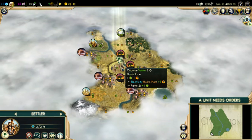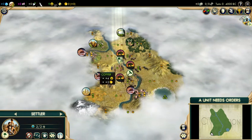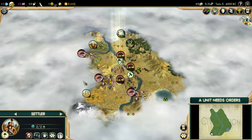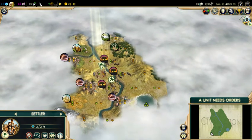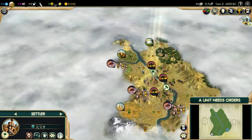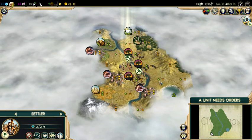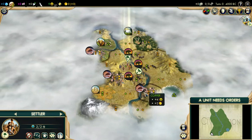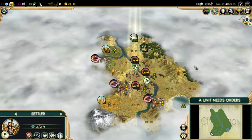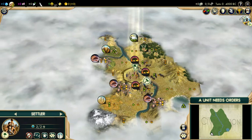For new players, 90% of the time you want to settle in place. Do not risk moving somewhere else for a very dubious benefit. I could move to this copper or that copper, but I'm not sure exactly what's there, and the benefit of this maybe very small improvement is offset by losing a turn of production, a turn of science. The snowball benefits of that are huge.